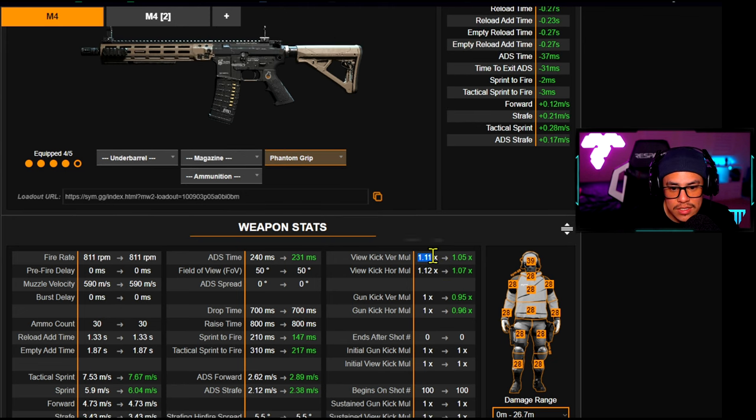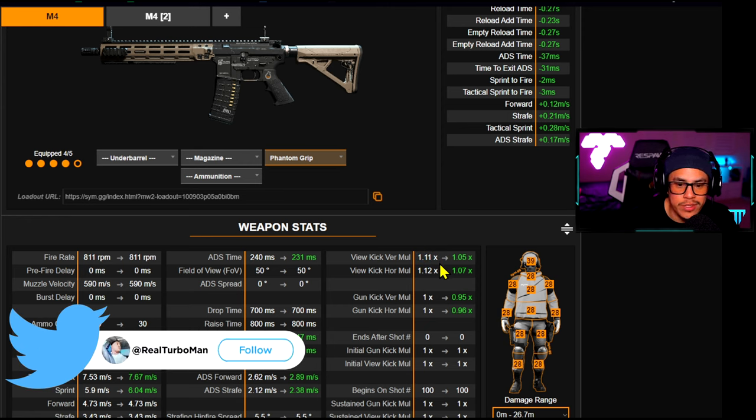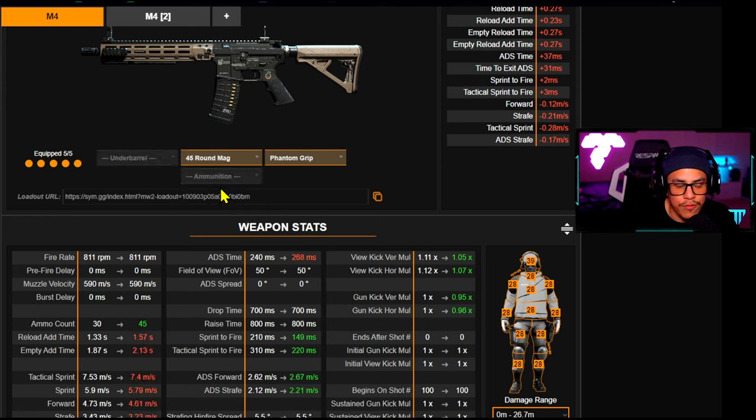For recoil, we've controlled it as much as possible. Anything under the base stats means you have better recoil — you want to see green on this website because that shows you're controlling recoil as best as possible. Adding the 45-round back, the ADS does jump from 240 to 268ms, but to mitigate that, just pre-aim around corners and down lines of sight.